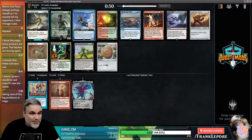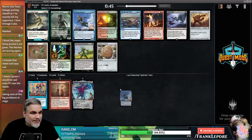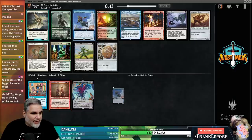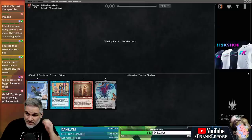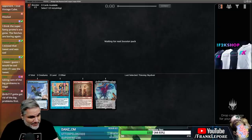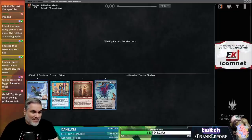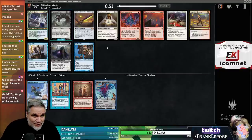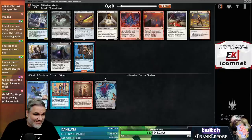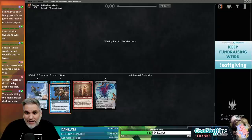I think Thieving Skydiver could be great in this format. I'm definitely taking Thieving Skydiver - we can also sacrifice their artifacts to Tinker. We're just trying to do it all here. We want to be Splinter Twinning, we want to be Tinkering, and we want to be Sneak Attacking with Emrakul. We're definitely taking Pestermite to go with our Splinter Twin.